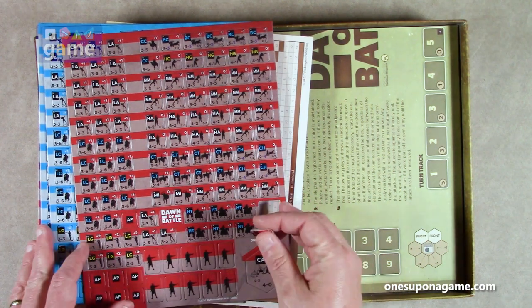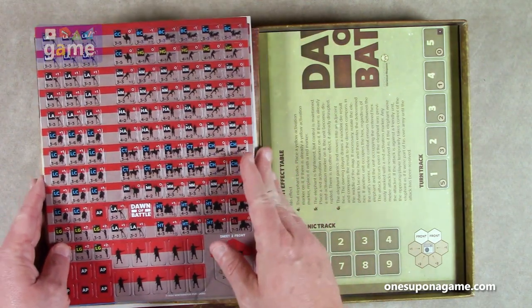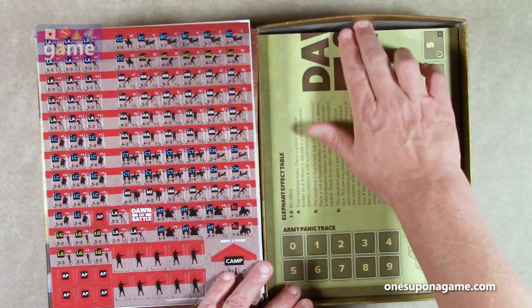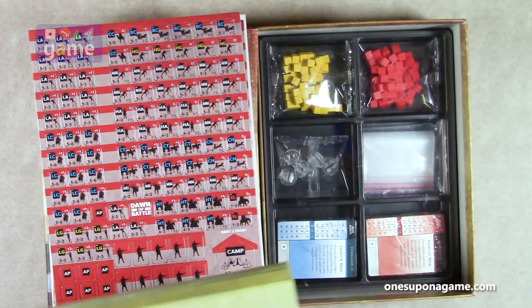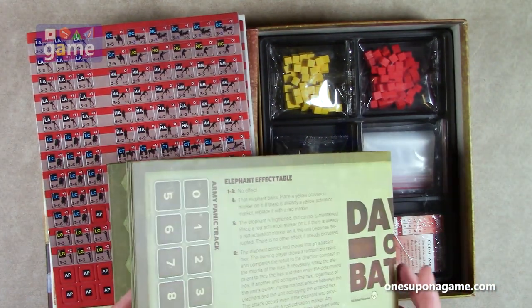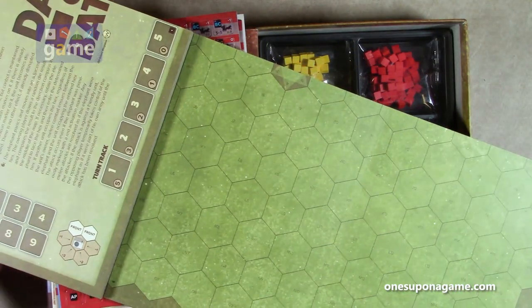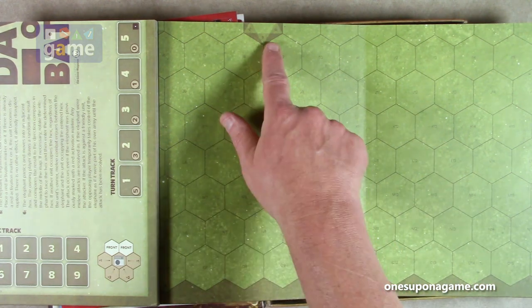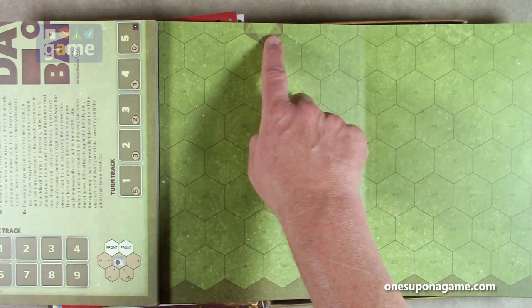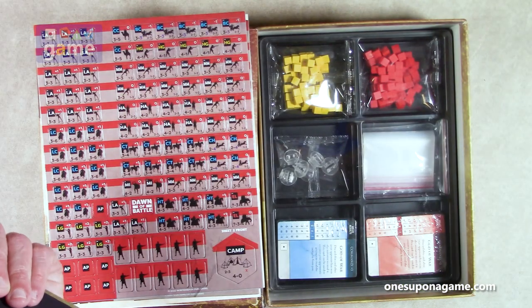We've got elephants! And then we've got the game board — it has a mounted board, yay for mounted boards. It's a big board with big hexes. It's just an empty battlefield, so we won't explore it completely, but you've got your center hex visible in all the scenario maps. It's a vertical board.